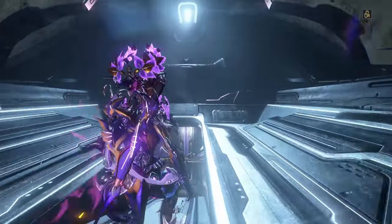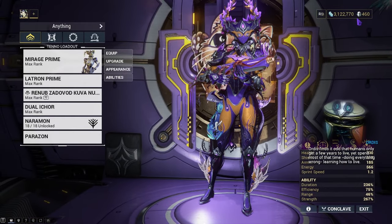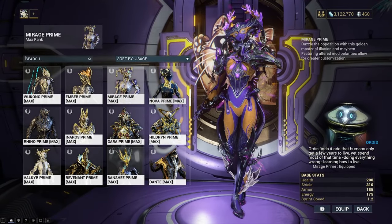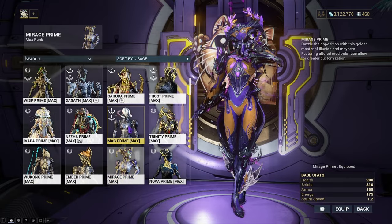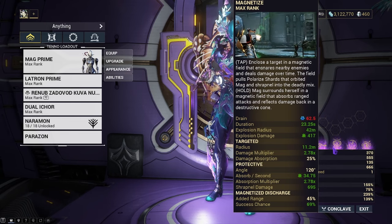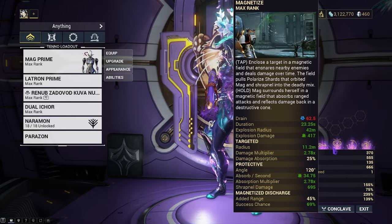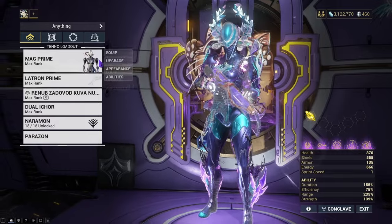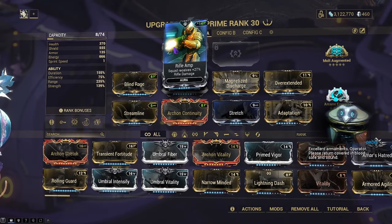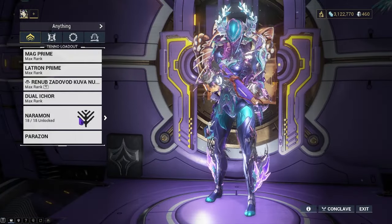Overall, how is the Latron Prime Incarnon? I now understand why so many people consider it S-tier Incarnon. It's phenomenal for single targets, phenomenal for multi-target, and great AoE. If you mix it with Mag instead of Mirage, you'll have even more AoE — her Magnetize sucks in more enemies and the ball bounces inside it, doing enough damage to kill anything. Anything that doesn't die will die to a Slash proc. On my Mag build, I run Magnetized Discharge for more range and Rifle Amp for more gun damage — basically a max range build to suck in as many targets as possible.